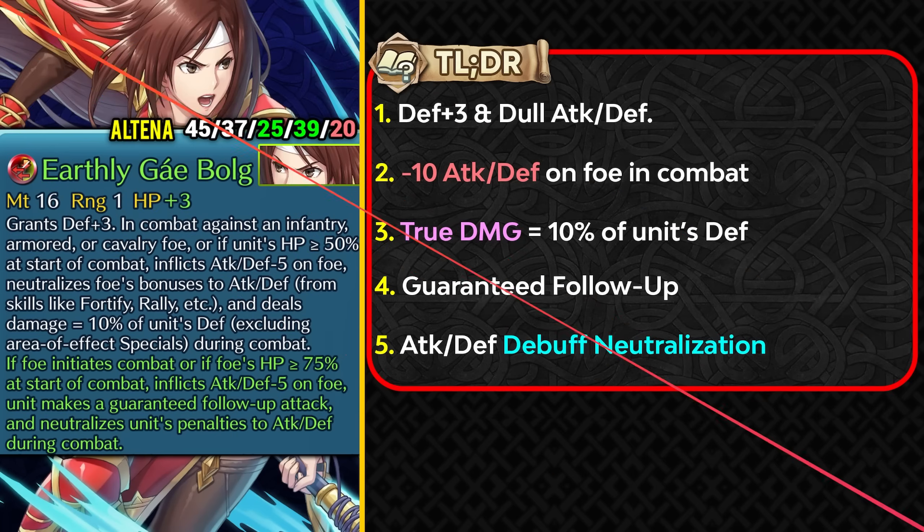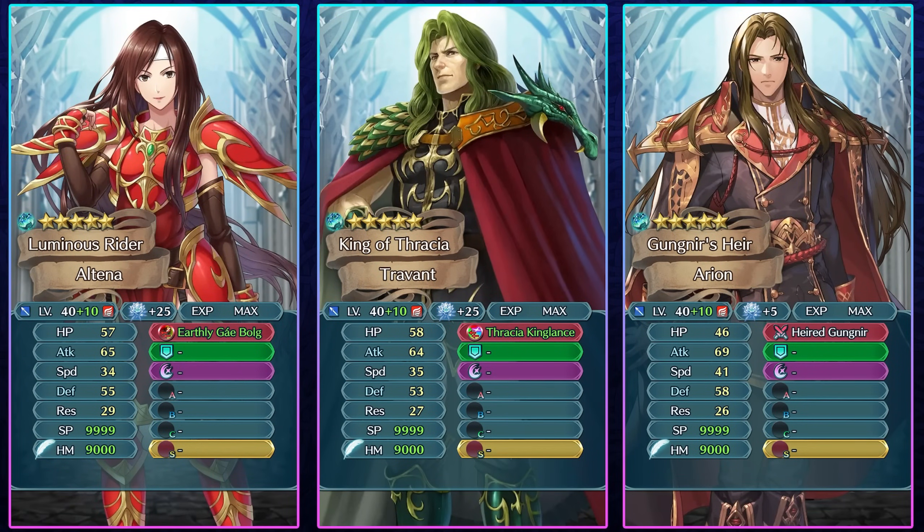Altena is a demote unit who gets a weapon refine to Earthly Gae Bulg. It gives her plus 3 defense, Dull Attack Defense against foes with visible buffs, and they've changed the condition so she can now trigger debuffs against flying opponents too. She can debuff the opponent for minus 10 attack and defense in combat, gets true damage based on 10% of her defense, guaranteed follow-up attack, and an attack and defense debuff neutralization effect. Unfortunately Altena gets the short end of the stick compared to other lance flyers like Travant or the newer Arian with Aird Gungnir.